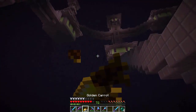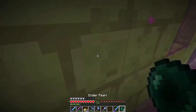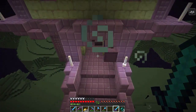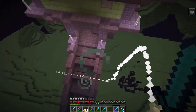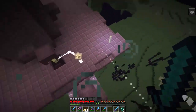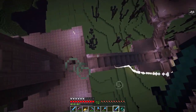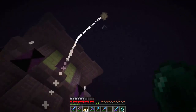Let's just go up somewhere really high. Let one of the shulkers hit us so we get teleported up. They both hit us at the same time. Come on, please hit me. Okay this could end bad — it's about to deactivate.